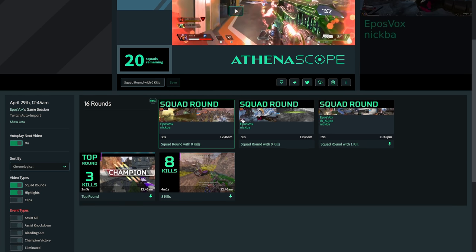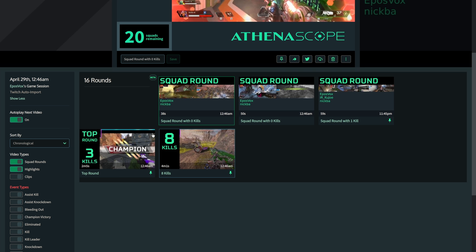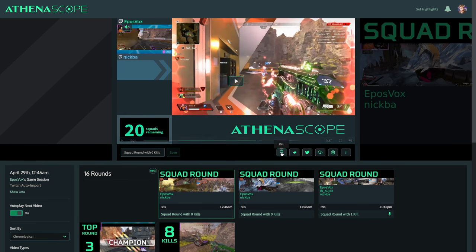You can select individual clips, which will usually be short — 38 seconds, 50 seconds, 59 seconds. It will generate a top round as well as a general kill montage or point scoring montage depending on the game you're playing. You can pin these individual clips to make them easier to find later, directly share them, share to Twitter, or download the video file itself.